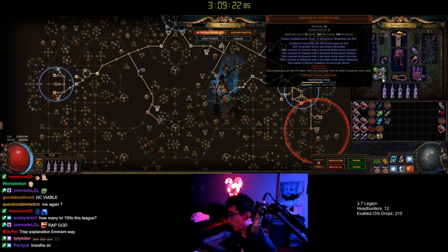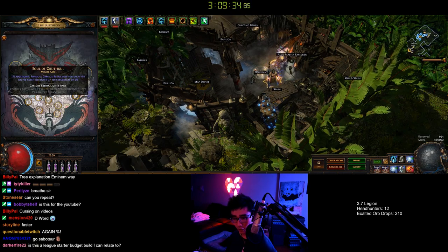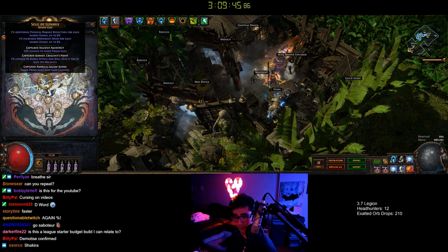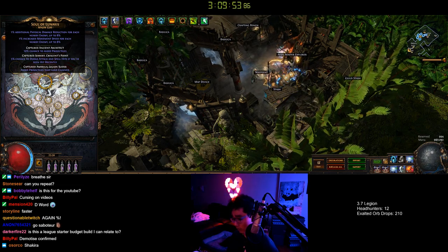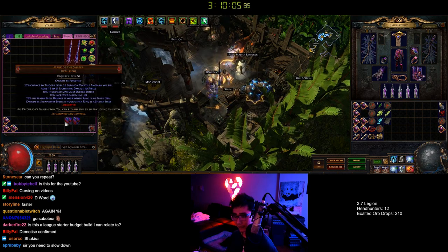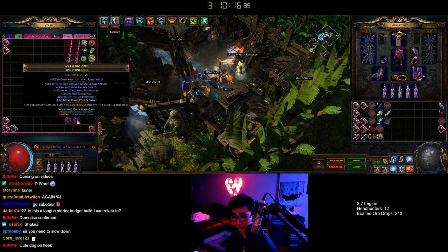You can do this on a lot of other ascendancies. Let's talk more about the gear. These two rings are questionable — you can use them if you can fix your resistances or if you're not juicing. You can use Mark of the Shaper with an elder ring — that's probably the best combo. You get more spell damage, and the elder ring can have minus mana to help with Winter's Orb cost, plus you can cap resistances. Elder also allows damage to spells and attacks, which is pretty awesome.